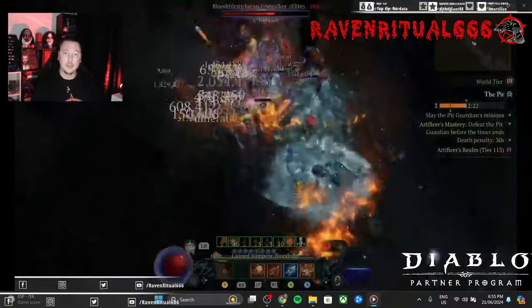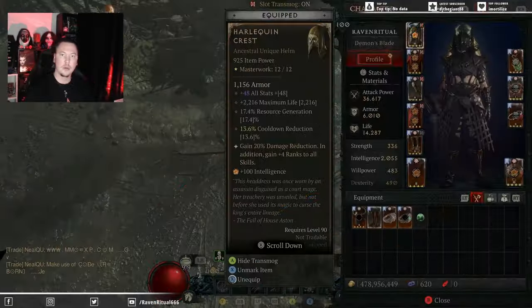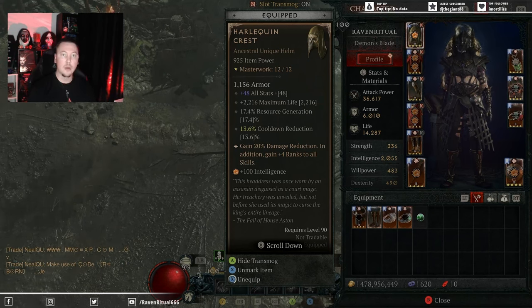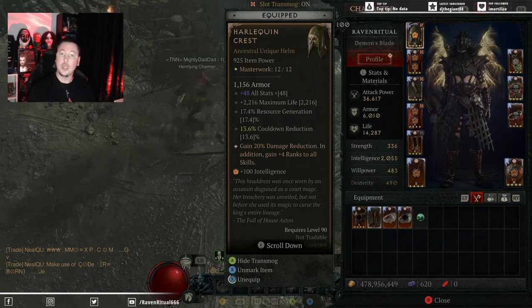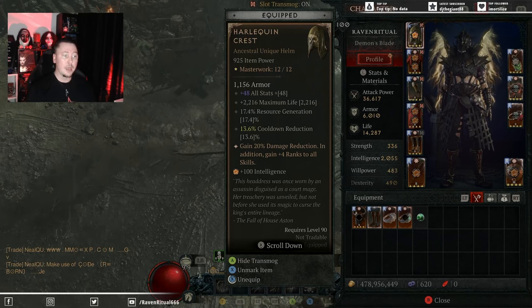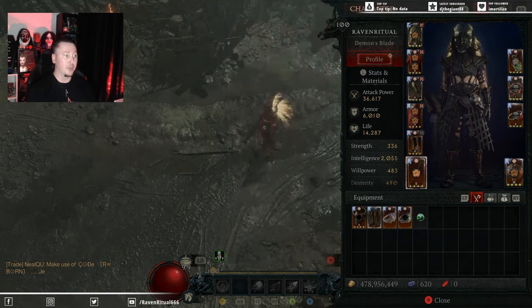Let's have a look at the rest of the build. Taking a look at the gear, firstly you want to be running your Shaco with at least a minimum two Masterwork ranks to the cooldown reduction. Ideally, if you can get a GA CDR Shaco, that's going to be best. If you don't have a Shaco, it is okay — you can set this build up without it, and that is also in the description below.